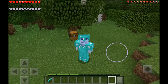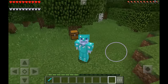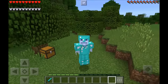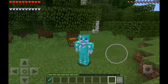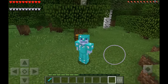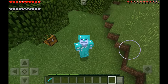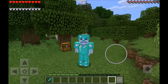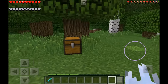Hey guys, welcome back to another video. It's your main man Smooth Mark. In today's video I'll be showing you guys this absolutely amazing Minecraft Pocket Edition add-on that actually adds Entity 303 into your Minecraft. The name of the add-on is the Herobrine and Entity 303 add-on.